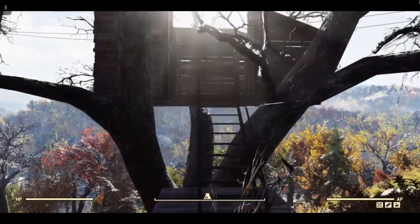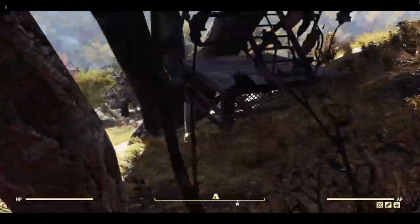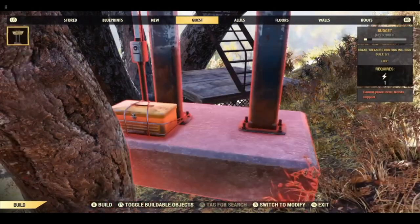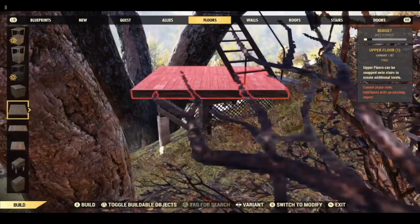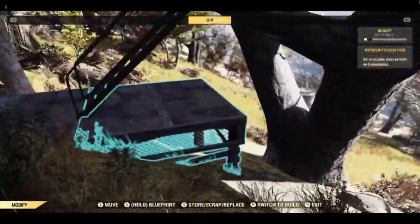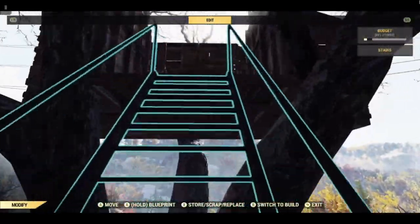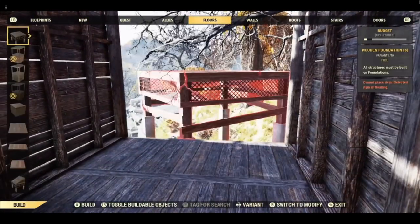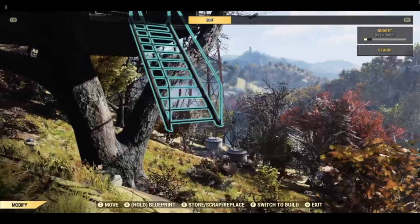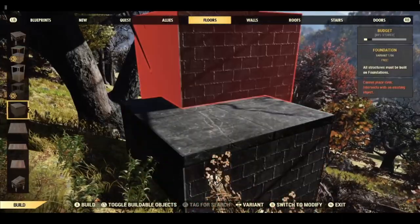Now if you are happy with that, you can just carry on building your treehouse using this foundation. You can actually get another foundation behind it if you want to do that, and you can take this one out and just have a single foundation. If you want to build a floating camp, what you need to do is on this side put a ladder down and add a foundation. I'm going to add a cement one because I find them a bit more forgiving when they're up higher.